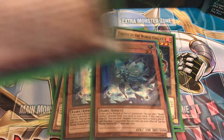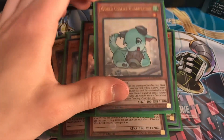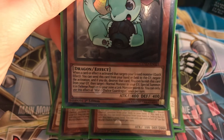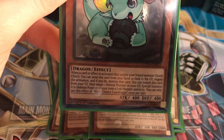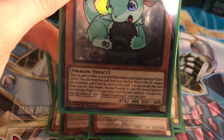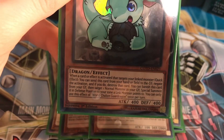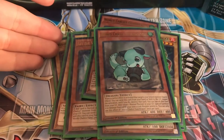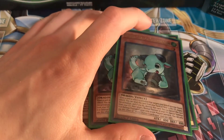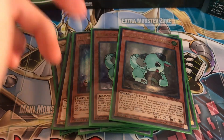Next, you're going to run two Guard Dragon. Guard Dragon's effect: when a card effect is activated that targets your linked monster, you can use this quick effect — send this card from your hand or field to the graveyard, negate the activation and destroy that card. That's awesome. If this card is in the graveyard, you can banish it, target one normal monster from your graveyard, and special summon it in defense mode.